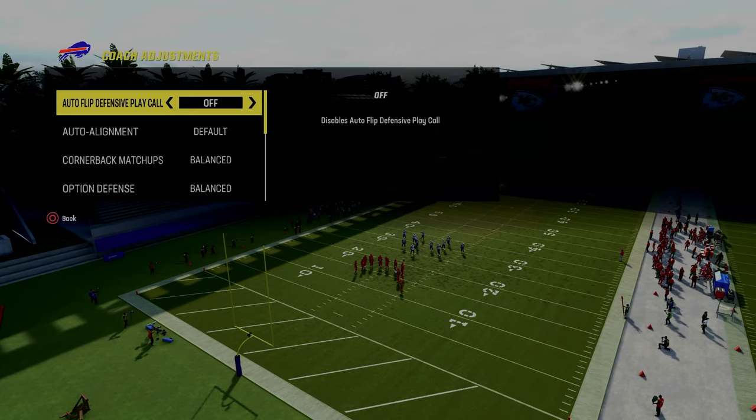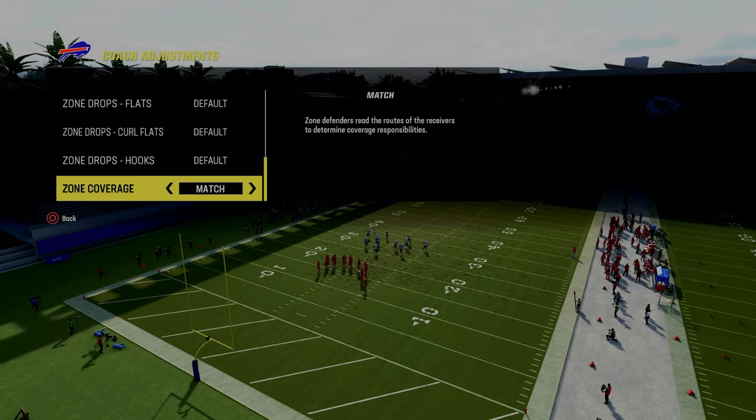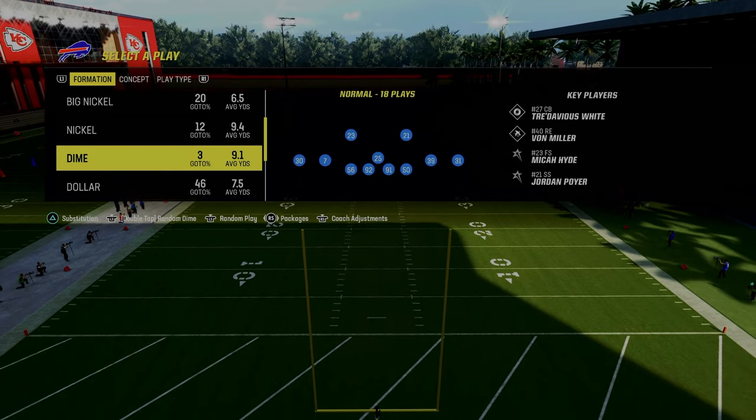What you're going to do is go into your auto flip and turn that off, because we are going to be flipping this play. I actually love to turn match on for this — it's going to simplify our adjustments, and you are going to flip this play at the play call menu.